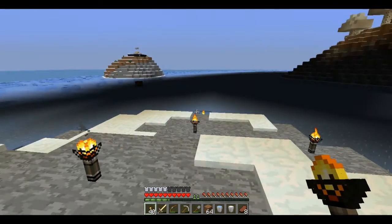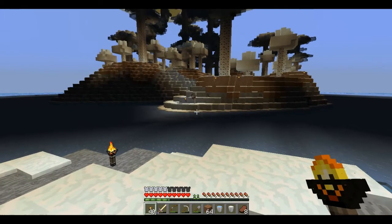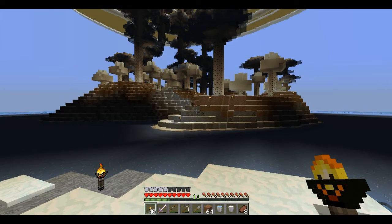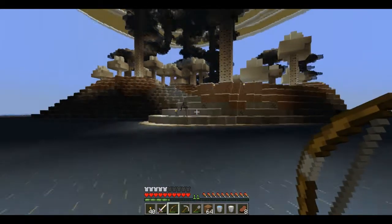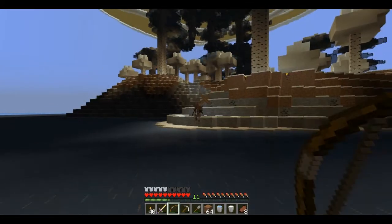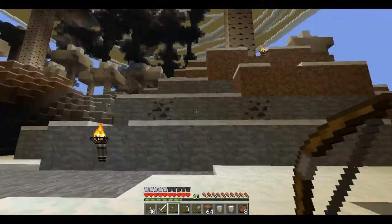I'm still not sure what this area is called because I haven't seen any markers, but we won't worry about that right now. Let's get back to business. Let's take a swig of vodka for Dutch Courage. Some snow-capped trees. I probably should have brought more arrows — it's not like I don't have them. Let's move on up.